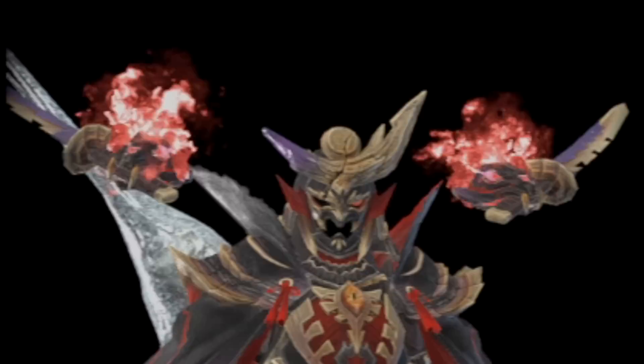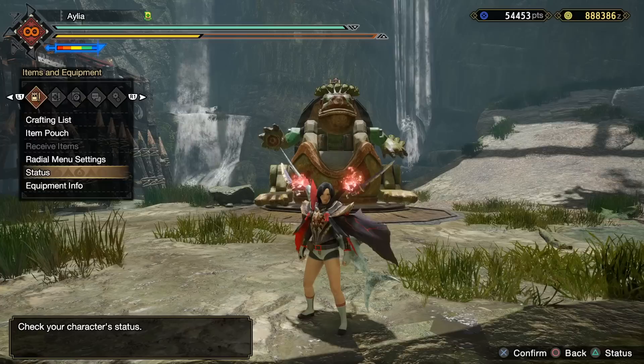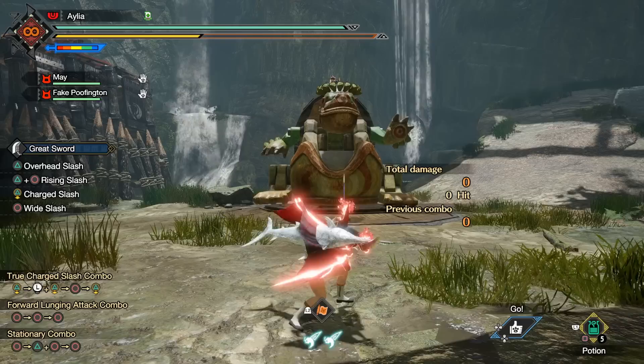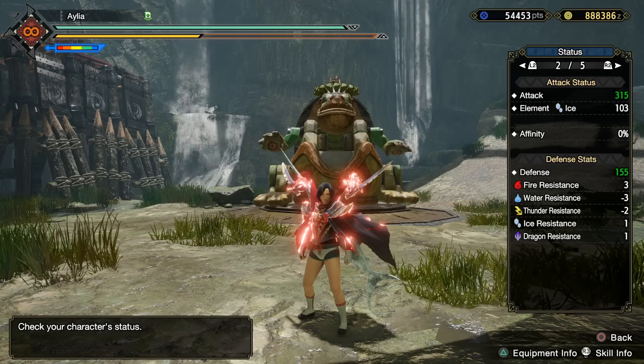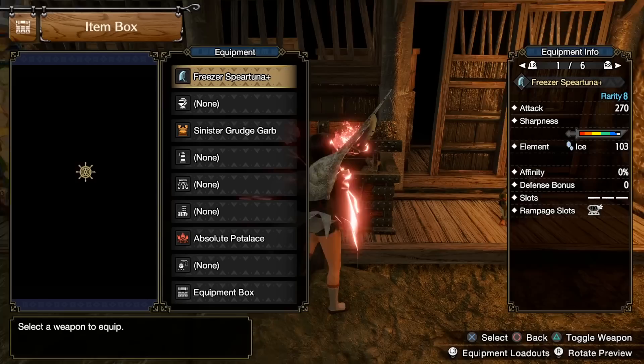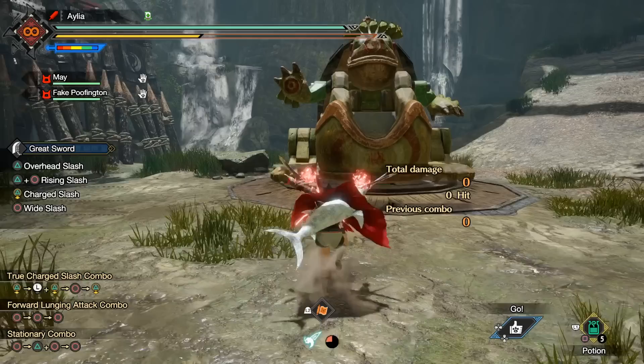So let's use the help of my fish and see how exactly this works. I've done extensive testing — ranks 1, 2, and 3 — looked at element, physical, resistance, and defense. So instead of taking you through every single rank, I'll just tell you the final results. Starting with red scroll and the attack and defense changes: at rank 1, you gain 15 attack permanently and lose 50 defense permanently. At rank 2, you gain 25 attack permanently and lose 75 defense permanently. At rank 3, you gain 35 attack and lose 100 defense. Which, as you can see, is quite potent.